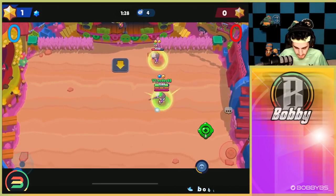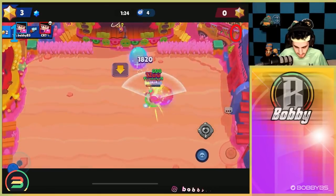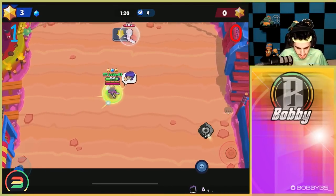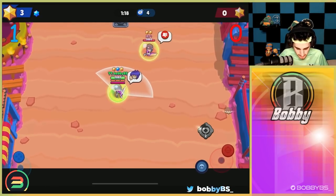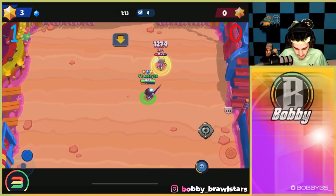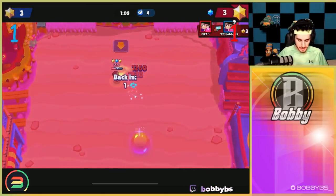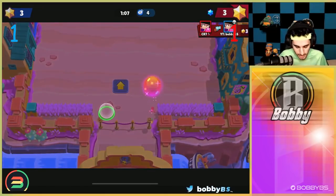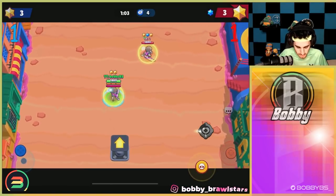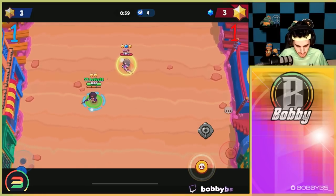Let's see if we can cancel his regen. Trying to bait a shot here — we're gonna be able to get the kill. Unfortunately we do waste our bubble though, which kind of sucks. That's fine — 1-0 for us so far. Gonna move up, get a really good hit over there, might be able to get another one. He's not gonna knock us back. I wasted my gadget too — I think he's used three gadgets though and we've only used two, so that's one advantage we have.